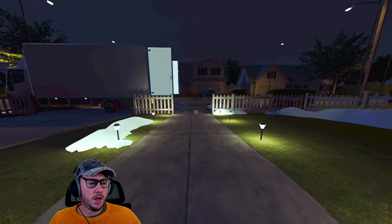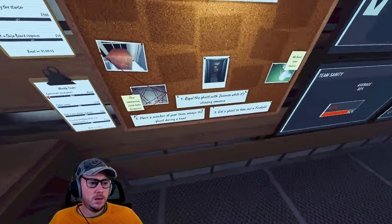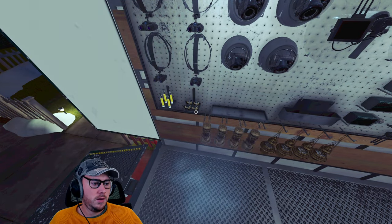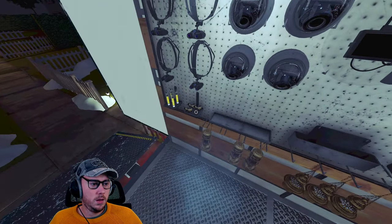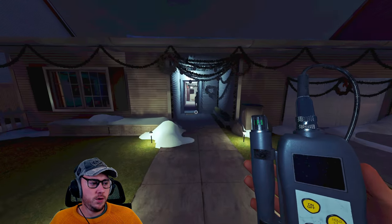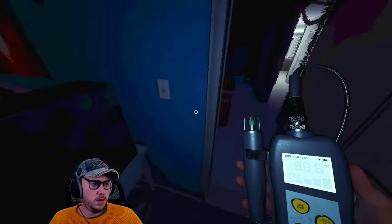So in terms of difficulty it'd be three points; guessing the ghost maybe five; the objectives maybe ten points total. The objectives are: repel the ghost with incense, get a ghost to blow out a firelight, and a couple more hunt-related things. We need it to blow out the firelight, so let's take this in. I'll need incense as well. My sanity is 79% so we'll keep that up. Let's go with freezing — actually it's ghost writing, not MF5, can't be spirit box, probably not DOTS.